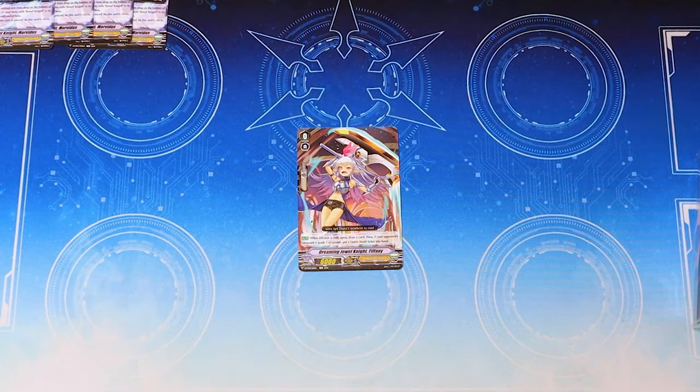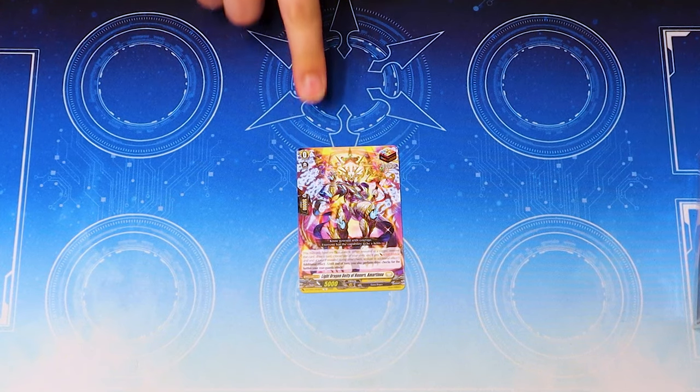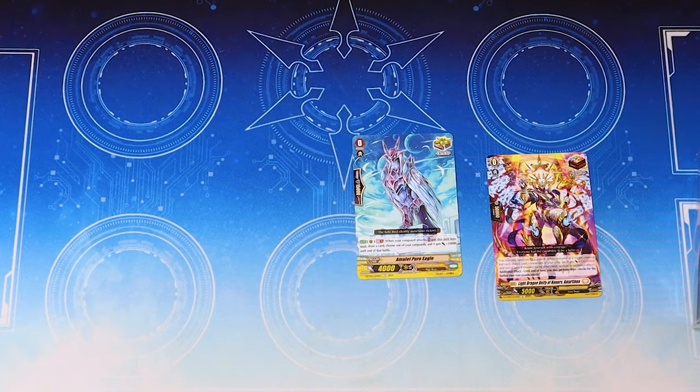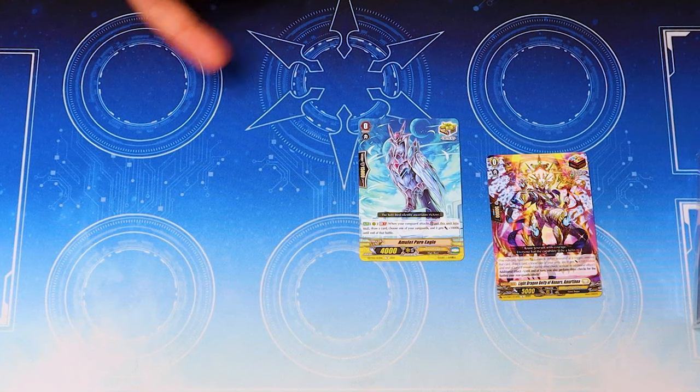We got our starter Tiffany, so we got a Jewel Knight starter. And then on to the triggers that are probably not Jewel Knights. Our Martinoa, so we do get our over-trigger. You're going to replace this for literally any of the other Kray elemental or non-nation ones. Drive checks is just not nearly as important as an OT that gives you a crit or a free re-stand.